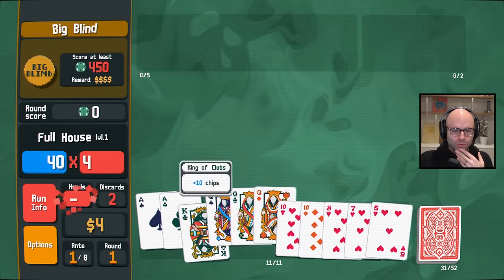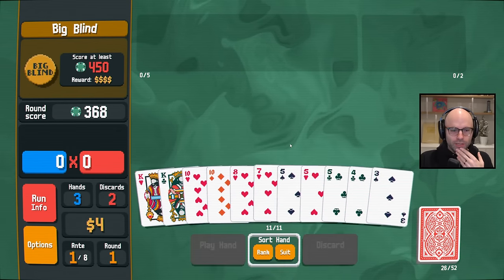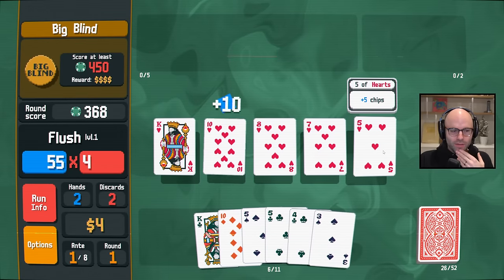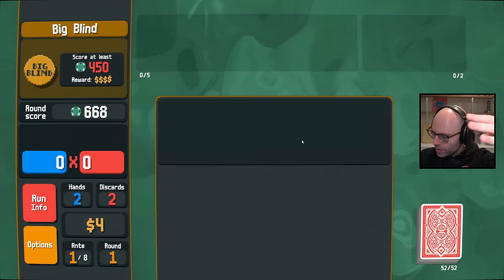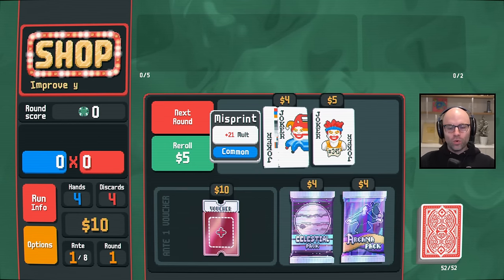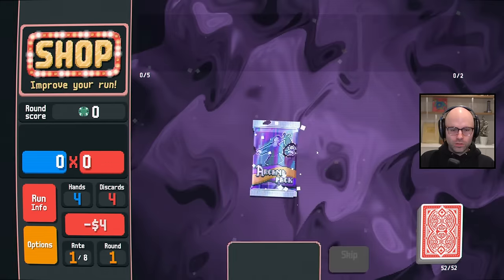Full house — ace is full of queens. It doesn't get you there either. We get there in two, then. Let's not worry. I think my time horizon is too far in the future. Let's focus a little bit on what could keep us alive temporarily. We know we're going to buy misprint. Start with arcana.